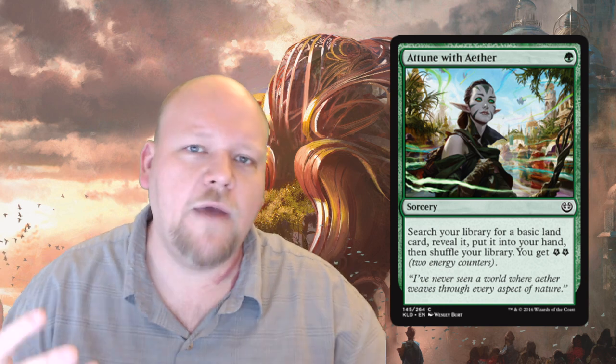Armorcraft Judge is super playable in limited, not good in constructed. Attune with Aether is a one-green common sorcery — you search your library for a basic land, reveal it, put it into your hand, shuffle, and get two energy counters. This is a mana fixer. In sealed, it lets you splash a color for your bombs — fixing your secondary or even a third color — while also providing energy counters, which makes it more playable.